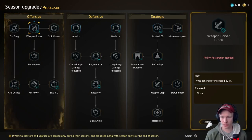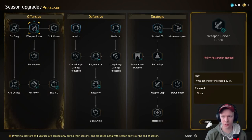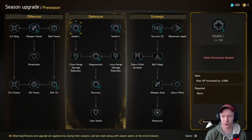Good morning YouTube, welcome back to another episode of Anvil. Today I get to show you the defense tree, the talent tree here at the start of the game. Let's take a look. There's quite a bit to flesh out here — we are in pre-season. Weapon power increased by one percent, and looking at defense, max HP increased by a thousand.